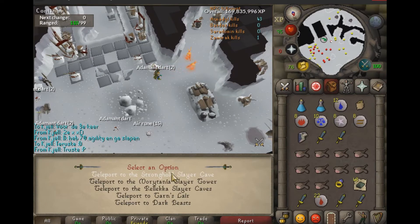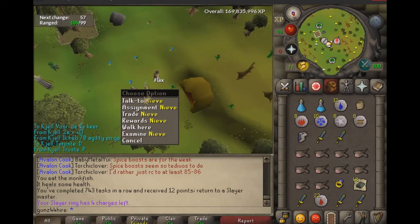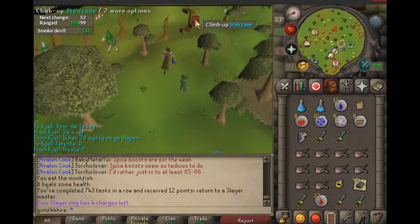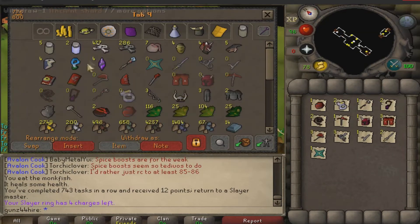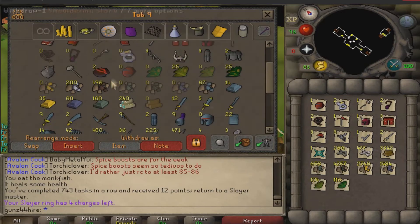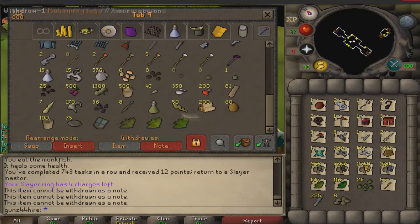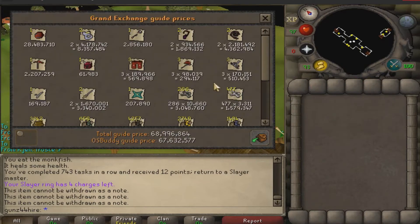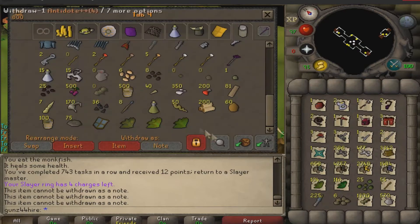Still hoping for a boss task. Got Smoke Devils — still need that pet though, so let's do it. For a small recap, looking at all the loot from bossing and slayer, it looks pretty decent, around 60 mil I think. Yeah, 60 mil would be decent; we also made a lot of money.